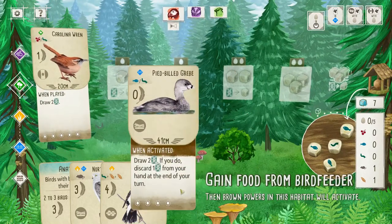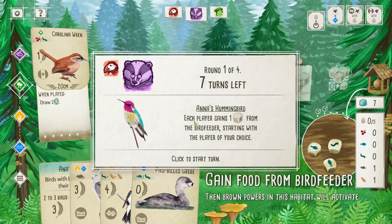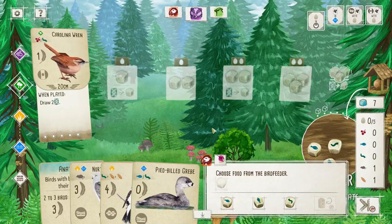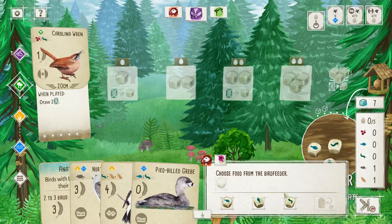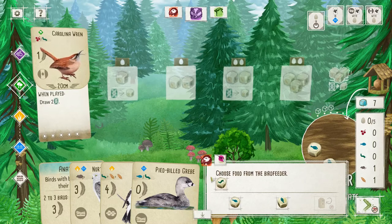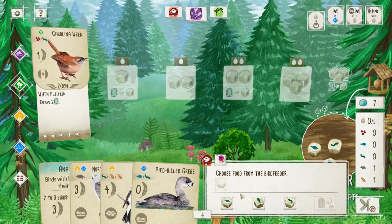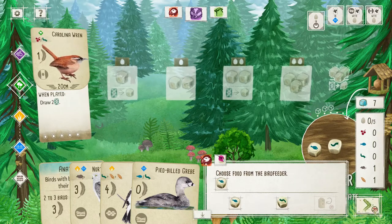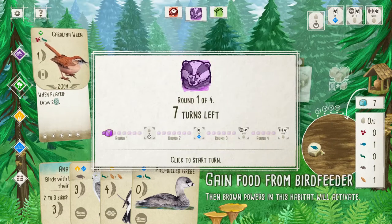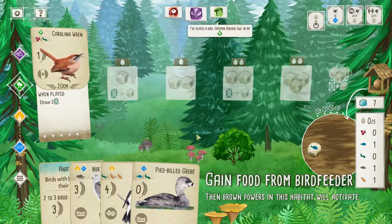So now the question becomes: do I want the Grebe or the Northern Harrier first? Getting free food off the bat — we can grab the fish if we want to for the Grebe. Let's grab a fish for the Grebe. Make it less easy for our opponents to re-roll and get a clean one on that.